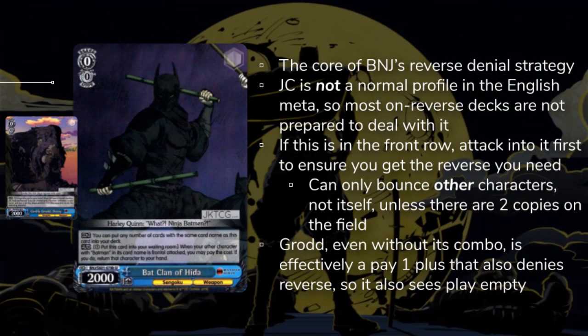The first cards to talk about for Batman Ninja are those reverse denial tools. They have access to the Bat Clan, which the Batman Ninja player can run any number of in their deck. When you attack one of their characters with Batman in name, they can pay 1, sack this, and bounce the Batman to hand, denying your reverse on the Batman that you attacked. Similarly, Gorilla Grodd, when he is frontal attacked, can pay 1 and bounce back to hand to deny reverse in that lane as well. Note that the Bat Clan only bounces Batmans, and the correct play when the Bat Clan is in the front row is to attack the Bat Clan first, since it cannot bounce itself.